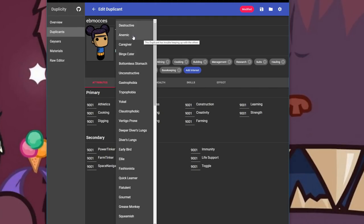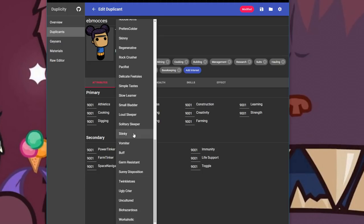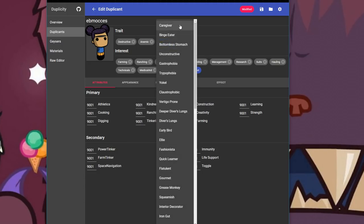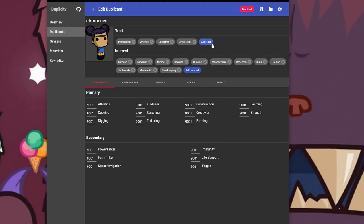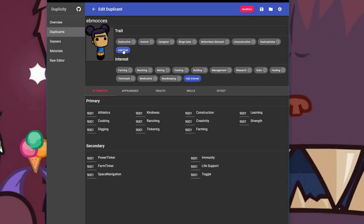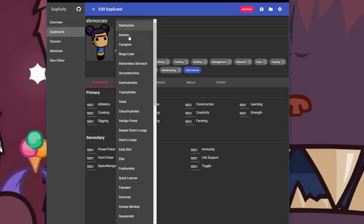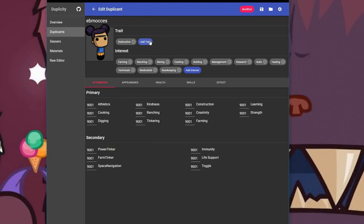To give everybody a chance here, we're going to make everybody... What happens if we just give them all the traits? Maybe they're destructive, maybe they're anemic. How about a caregiver? A binge eater? A bottomless stomach? Unconstructive gastopia. Let's give them all the good traits here - and destructive, because that's going to be fun.